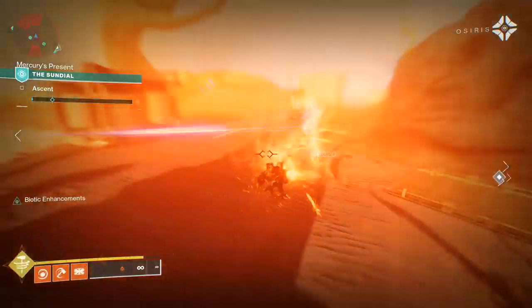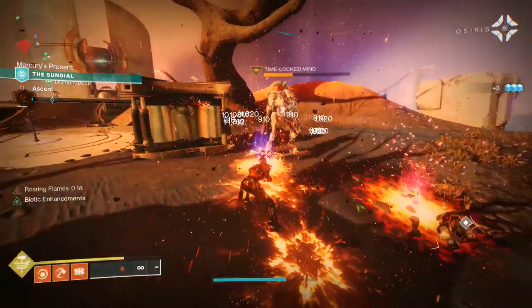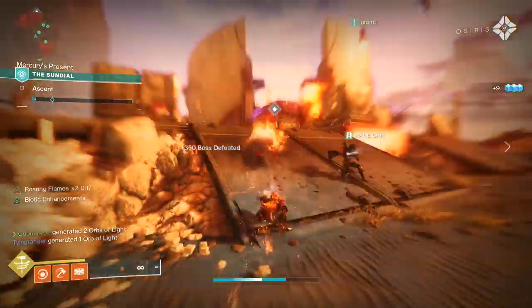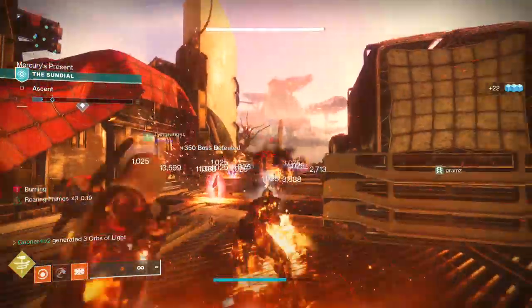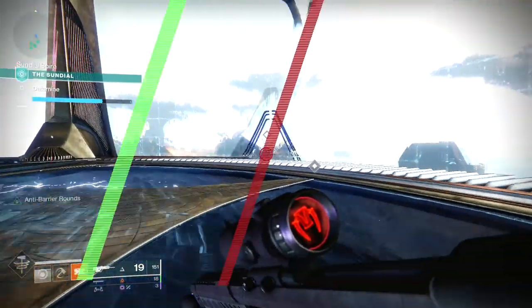The first encounter is called Ascent, and it's always the same. Your objective? Kill everything. Since every encounter has a rally flag at the start, don't be afraid to use your super and heavy ammo to clear out the enemies. Once you're done, move on to the Sundial's main room, and one of three encounters will be selected for you at random.